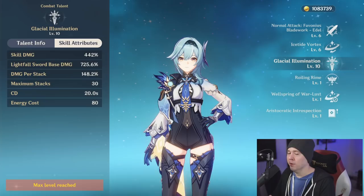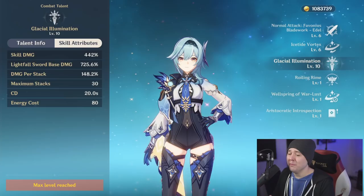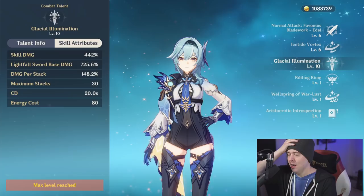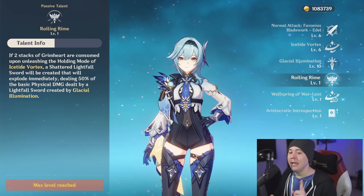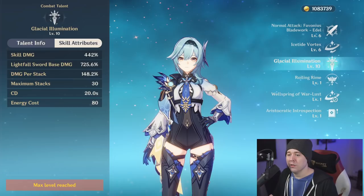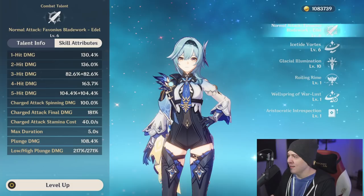You're triple-dipping on multipliers when you level the burst: at level 10 you have 442% base skill damage, 725 base Lightfall Sword damage, and damage per stack that scales up toward a 30-stack cap. You won't hit 30 stacks without C6 — realistically you're getting 10–15 stacks — but that's still a lot of damage you miss if you don't level the talent. Also keep in mind her Rolling Rhyme ascension gives 50% of the Lightfall Sword base damage on your hold skill, so leveling the burst also boosts your skill damage indirectly.